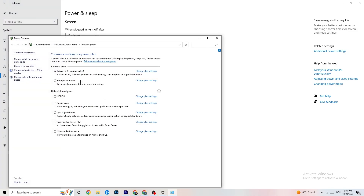Next, click 'Power & Sleep,' then go to 'Additional power settings.' Try either 'Balanced' or 'High Performance' — for me Balanced works, but sometimes High Performance is better. Try both and see which works better with your game.